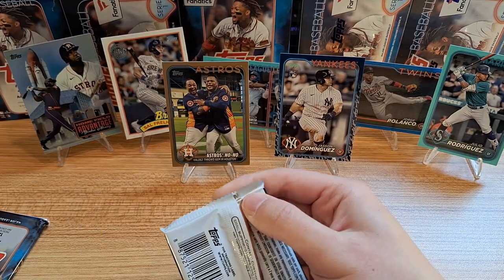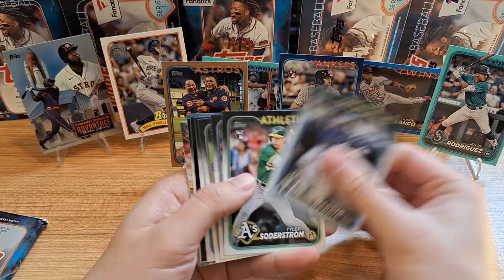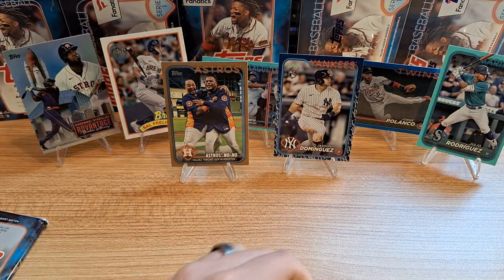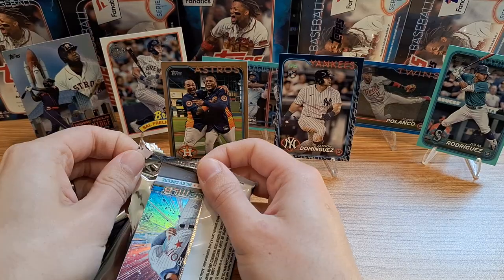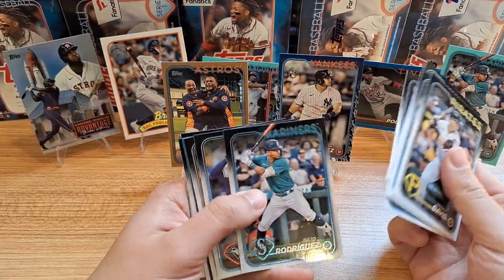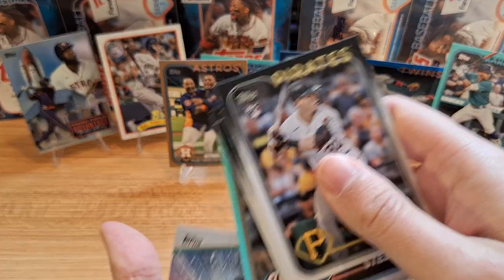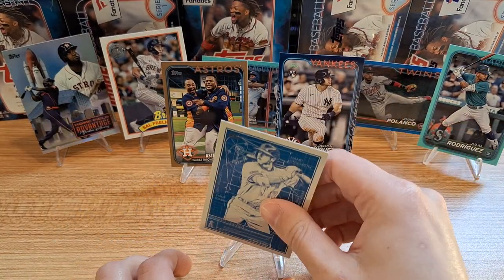We're going to do four boxes today and then the next videos will be three and three. Got Home Run Challenge, Soderstrom, and it's going to be Juan Soto donning his old uniform — nice. William Contreras on the aqua. The Yankees are going to be a force to be reckoned with — I think Judge appreciates the support so he doesn't have to carry everything anymore. There's Henry Davis, J-Rod, and the Blueprints of Shohei Ohtani — very nice. I like these cards and I don't have one of Shohei, so definitely putting that one on the stand. Kyle Finnegan, Riley Greene, and one more box.